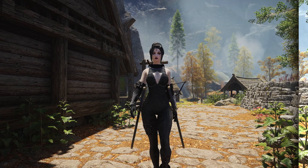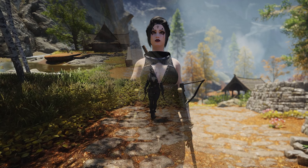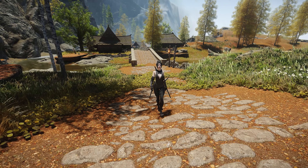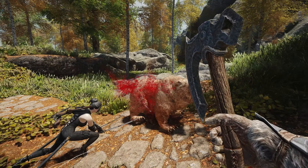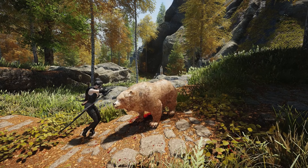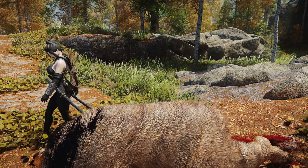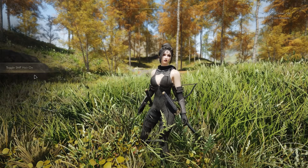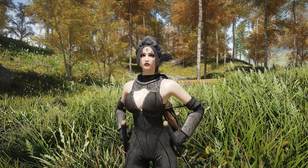There are two choices for her voice: you can use the vanilla voice labeled as 'sultry,' or you can use the voice add-on. She's described as looking very close to a vampire, having pale skin and sharp teeth, but she isn't really a vampire — that's just how she looks because she acquired these features from a ritual she performed upon becoming a Dark Weaver. There really isn't too much to her, just a new good-looking follower for you to use as a meat shield.